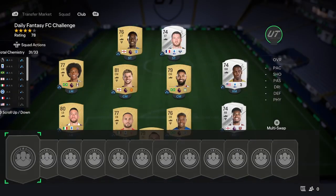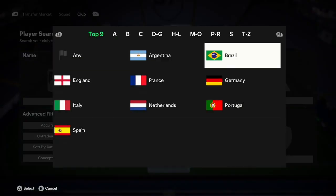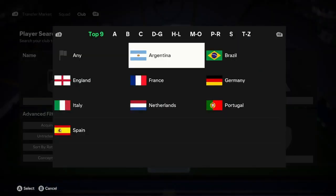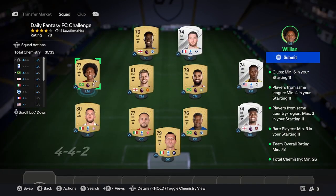Now go back to your concept screen, still on the same league you selected — I'm still on Premier League. Then click on Nations and pick one of the top nine leagues. In my squad I went for Brazil, so I searched Brazil concepts and picked three players who fit the positions and get chemistry. I went with Igor, Douglas Luiz, and Willian. That is half of it done now.